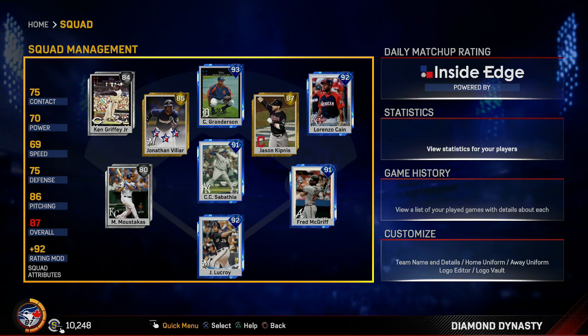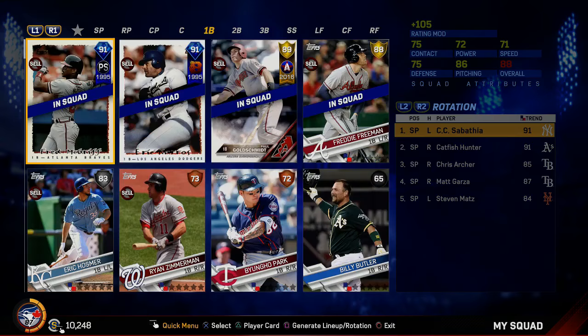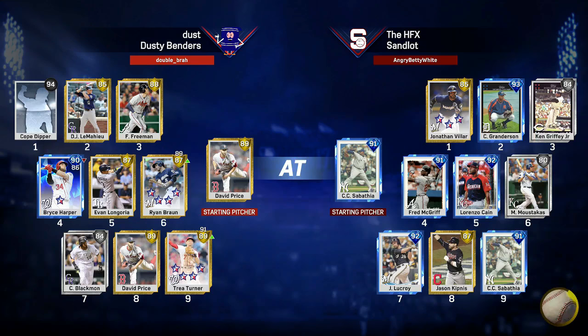The 91 overall Fred McGriff is also on the squad. I have too many first basemen — I don't even know who to use. This is pretty much a tryout at this point. I got Freddie Freeman, Fred McGriff, Eric Karos, and also that Paul Goldschmidt you get from doing the conquest missions. A lot of first basemen don't have any secondary positions, and even if they did, you don't want to stick them anywhere else because their fielding is mediocre at best. 98 power though.